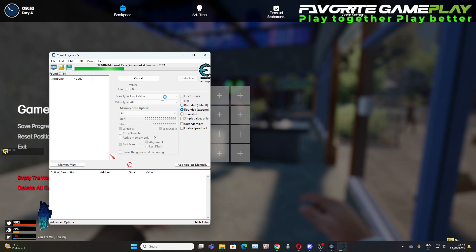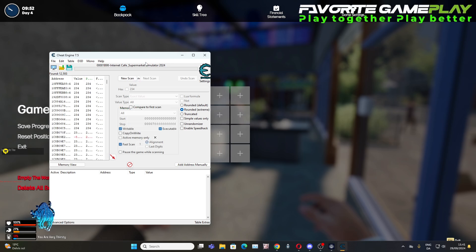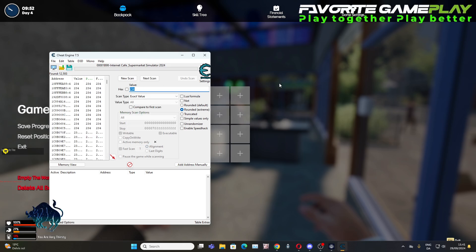The money value is two three four right now. We scan first and we wait — after this the value of the money will be changed, so we are going to press it back to the game.